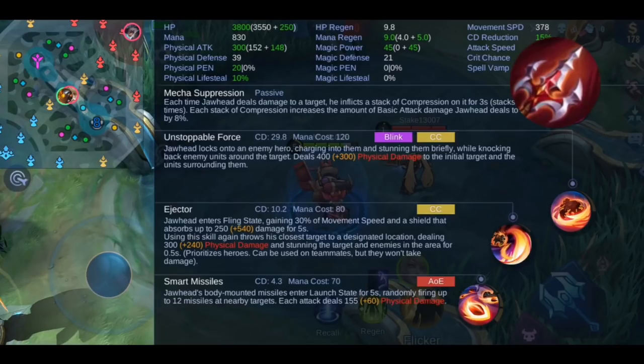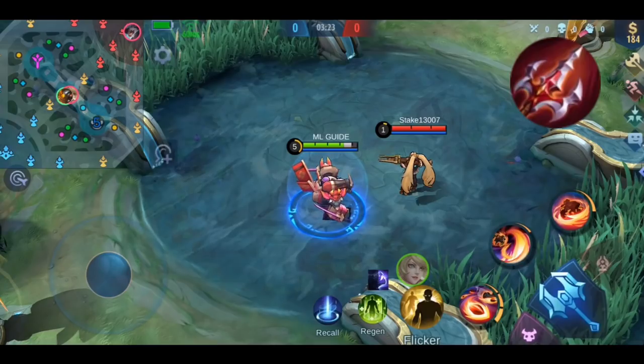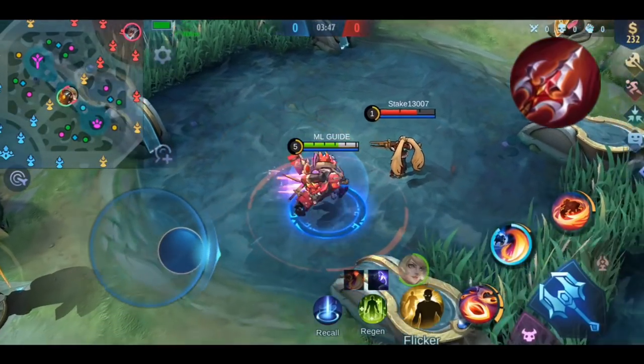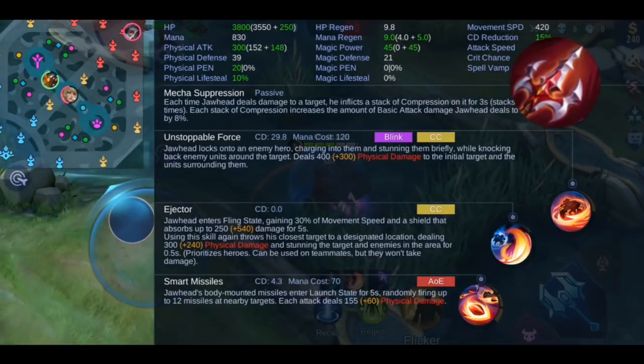I'm using Jawhead again for the demonstration. I currently have 300 physical attack. After I use my second skill and attack with my basic attack, I deal 180 extra damage as true damage. The extra movement speed is so short that it's quite difficult to show, but I tried it anyway.